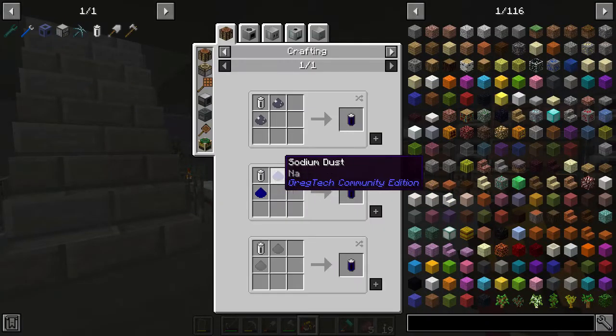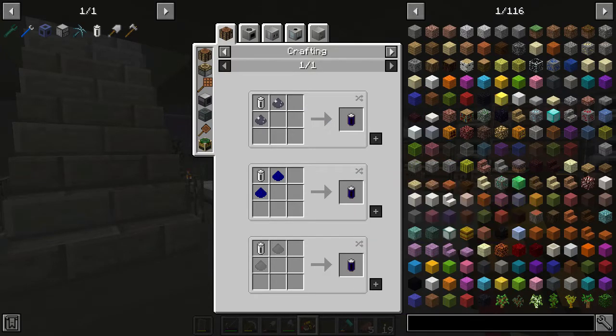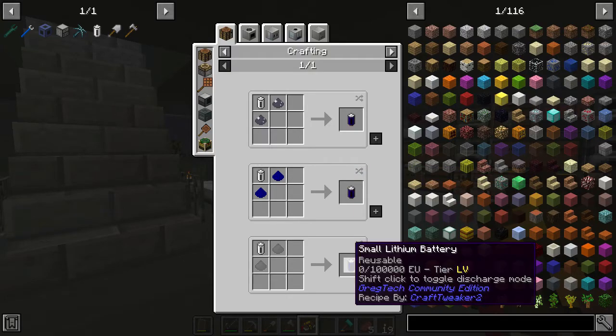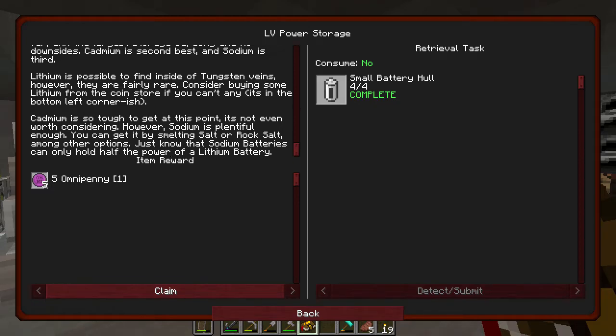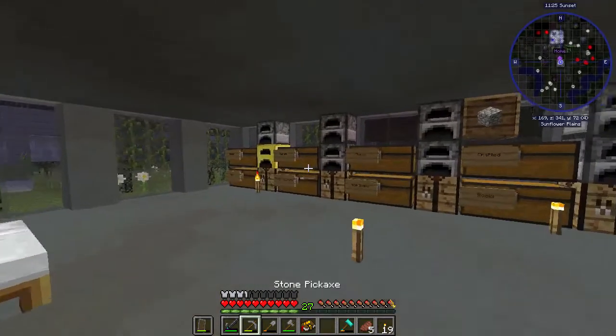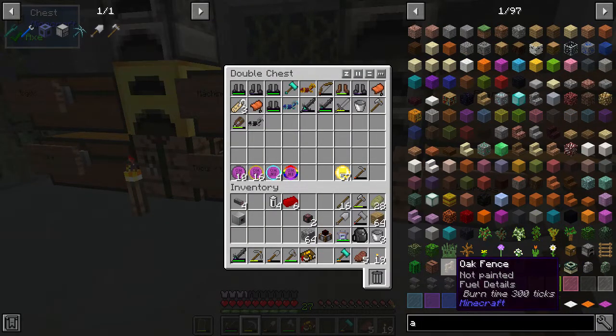These battery hulls can be used to make different reusable batteries. Lithium, sodium, and cadmium are all the tiers available. Lithium is found in tungsten veins but is fairly rare. Lithium batteries are the best, cadmium is second, sodium is third. Cadmium is tough to get right now, but sodium is plentiful — just smelt rock salt. However, sodium only holds half the power of lithium, so we're going to use our first coins to buy some lithium.